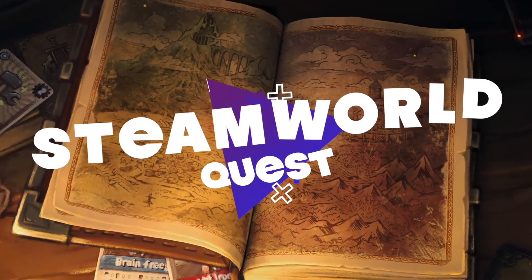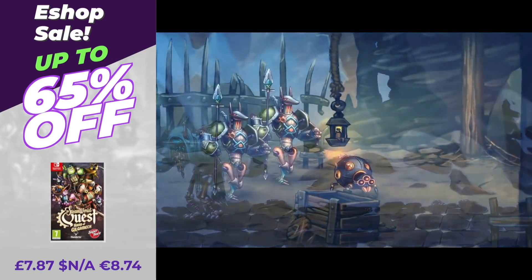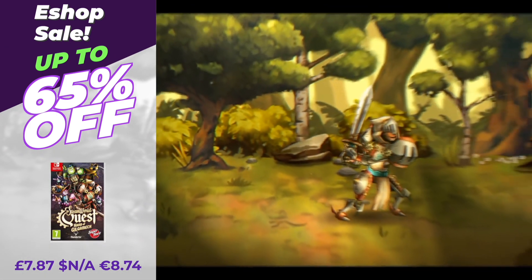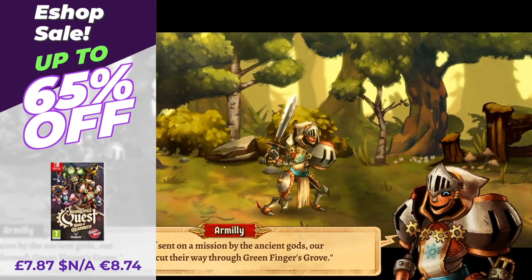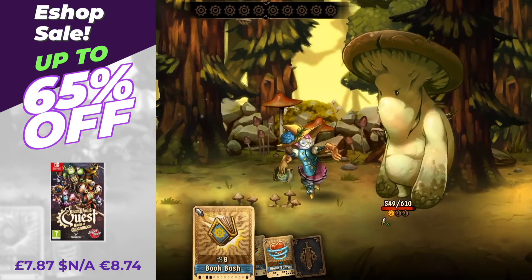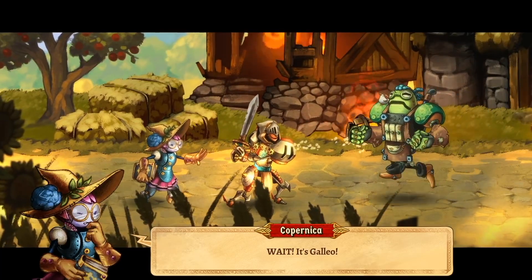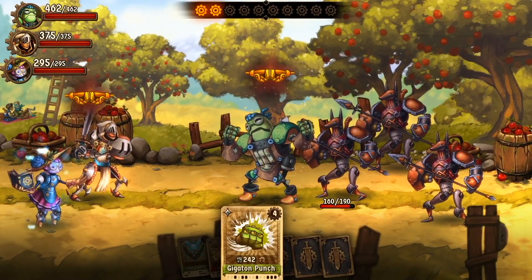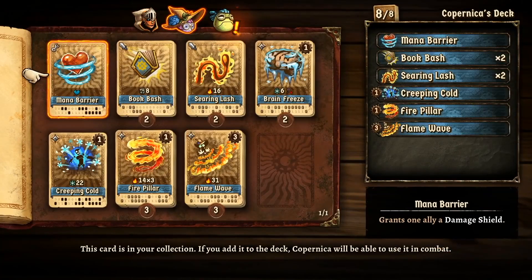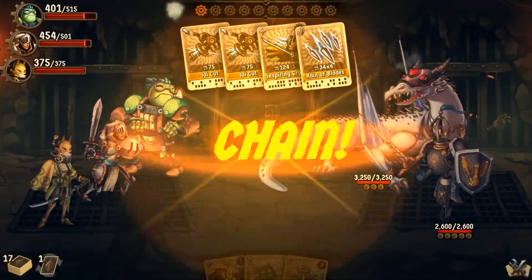SteamWorld Quest: Hand of Gilgamech has been featured on our videos a number of times, and the reason it is is because it's been on discount a number of times in the past. But every time it is on discount, we feature it because it's such an outstanding game. Image and Form continue to knock it out of the park with their SteamWorld series. This time around it's in the form of a turn-based RPG — fresh and fun to play with an intriguing and deep combat system that uses cards to great effect. The graphics and music are at the level we've come to expect from Image and Form, and this is another brilliant game.